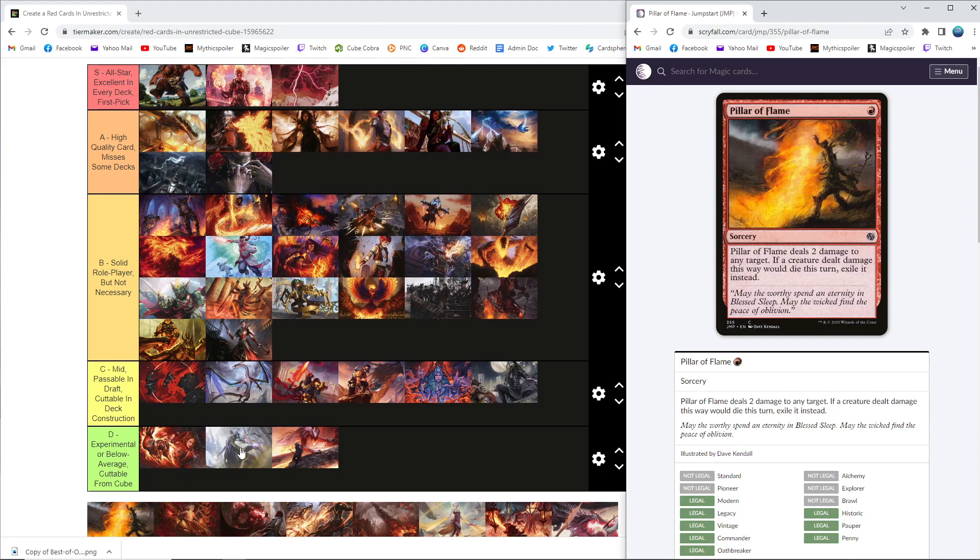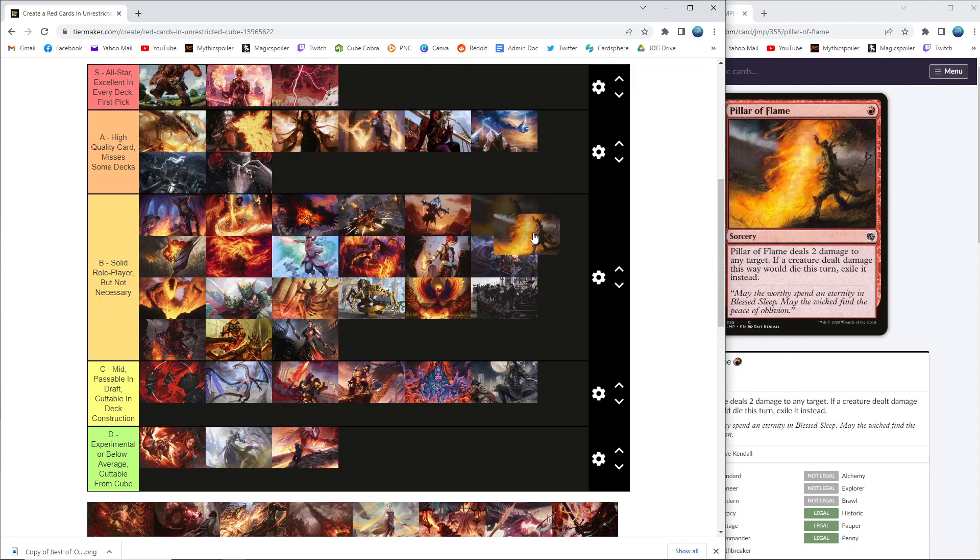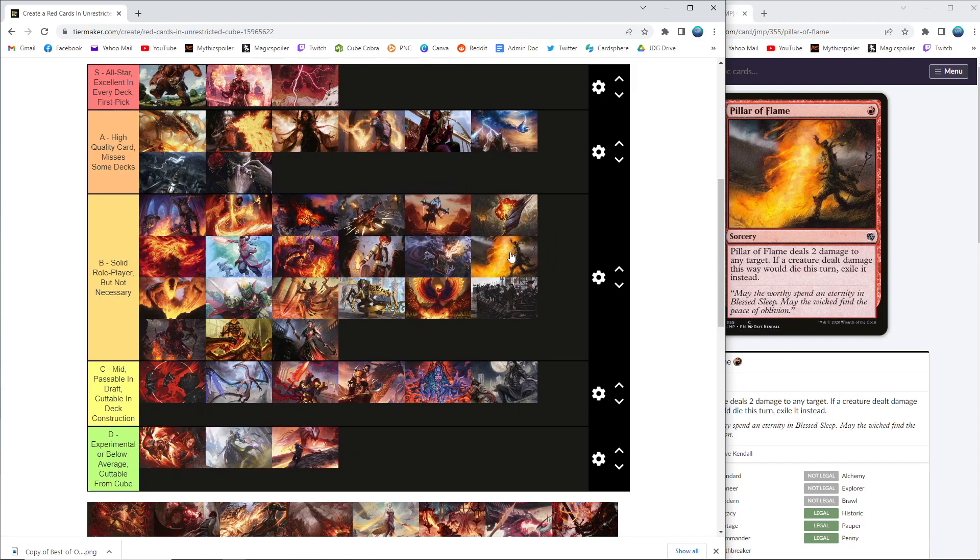Pillar of Flame — another shock variant, but a sorcery. It deals two damage to anything, so you can hit walkers and battles if you want, and it exiles — kind of like Flame-Blessed Bolt. Sorcery speed puts it in the same exact category as Flame-Blessed Bolt, probably just a little bit lower because it's not an instant, but a little higher because it hits players if needed. I value instant over sorcery enough to make this the divide.